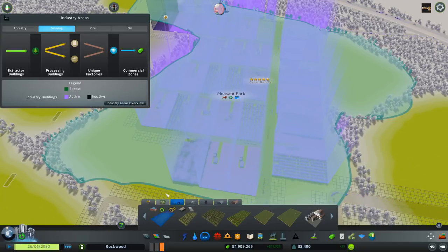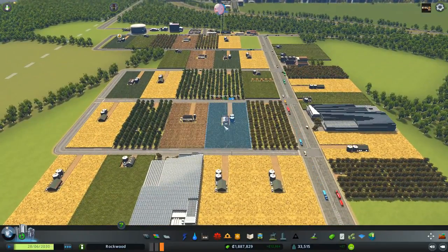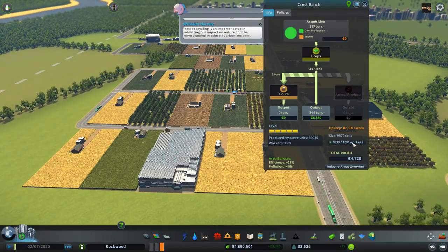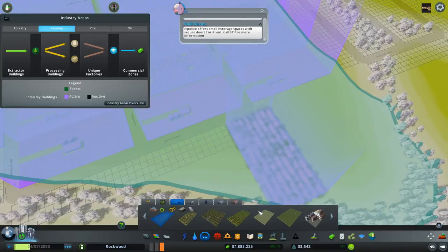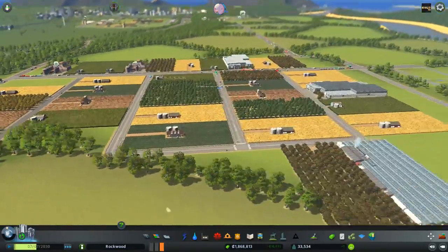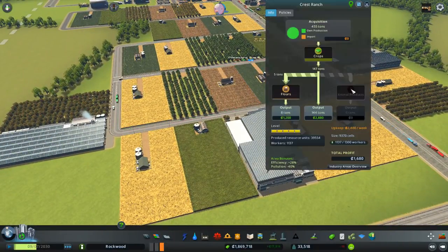I'll place even more industry here with farms and let's see if my demand is going to decrease at all. Let's speed time up and watch the industry demand and the number of people being hired, which is growing like crazy. Remember, 464 people worked here before I built even one plantation, and now we have over a thousand people working — yet our demand is not changing even a bit. Farms are beautiful, don't get me wrong, but the worker problem is serious. Why am I building industry if nobody from my city will work there?